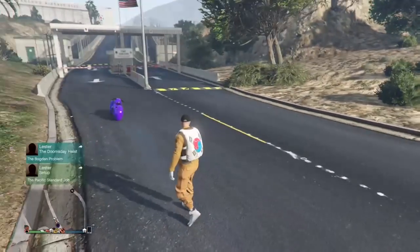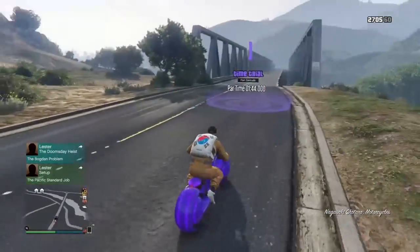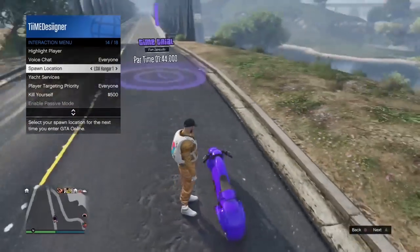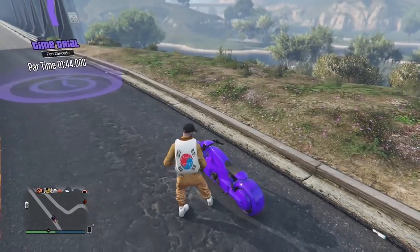You don't need joggers or any of that. Also make sure you change your spawn location to one of your apartments or CEO offices. I'll be doing it to my Maze Bank Tower so I spawn in there.